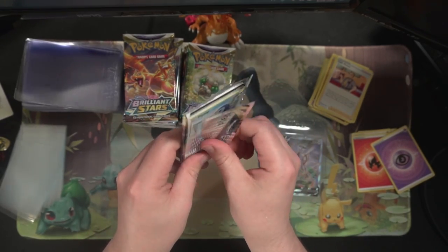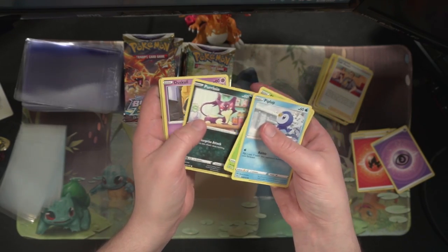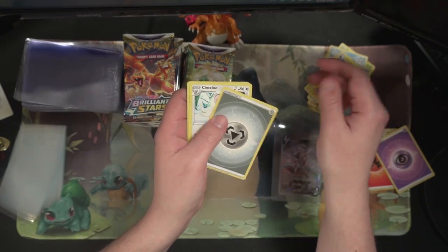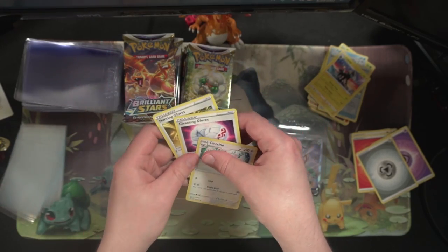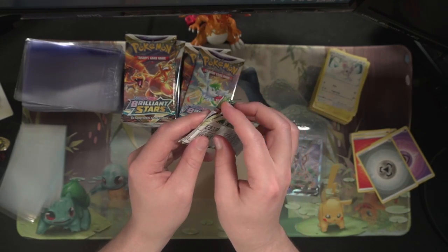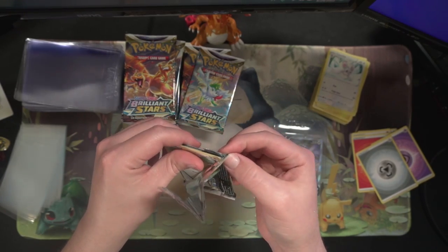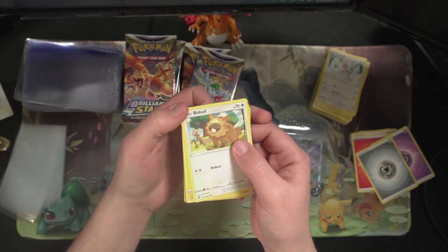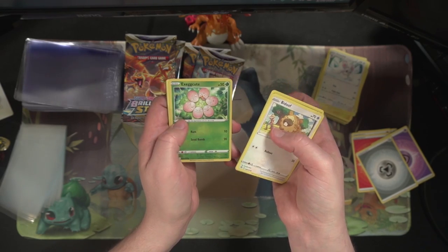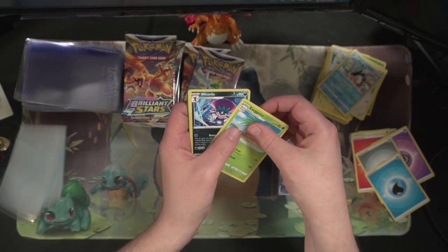Hopefully I don't jinx us, but I'm hoping we find at least one more new card. Got a Piplup, Shroomish, Purrloin, Dustox, Sneasel, Hunting Gloves reverse, and a Luxury Ball. We still need one normal V card — it's a red V fire Pokémon that I can never remember. Nothing holo out of this pack either.